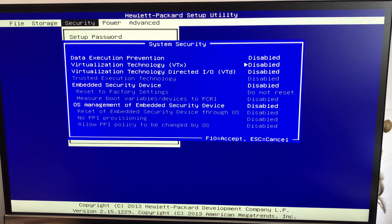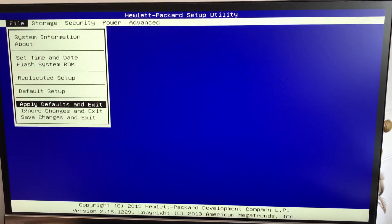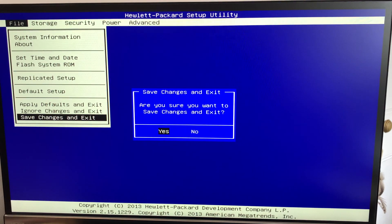And there's your virtualization technology, VTX. I'm going to press the right arrow key to enable it, and then F10 to accept. Remember, if you have a keyboard like a Logitech K400 or similar that has an FN key, you want to hold down FN before you press the F key or it won't work. So press F10, then go over to file, save changes and exit, and say yes. Now the PC is going to boot back up and we can continue the tutorial.